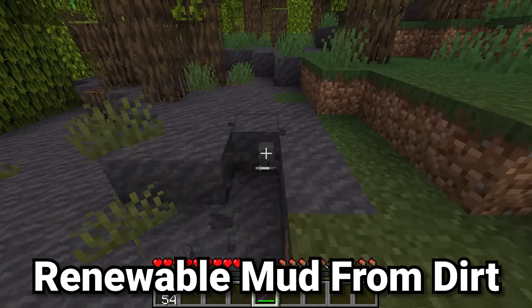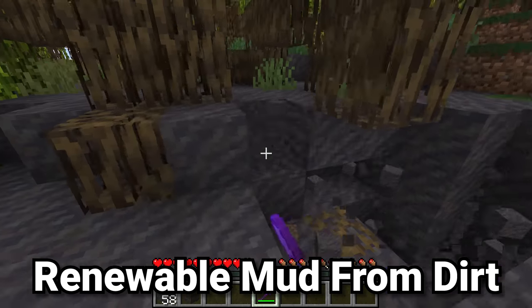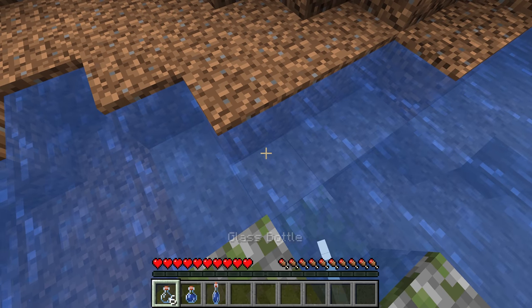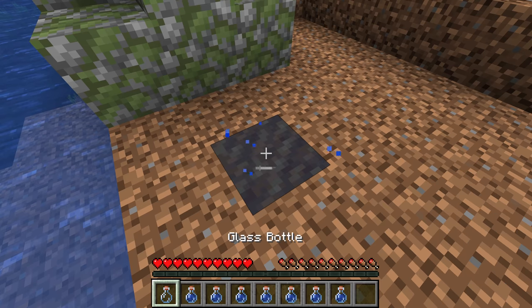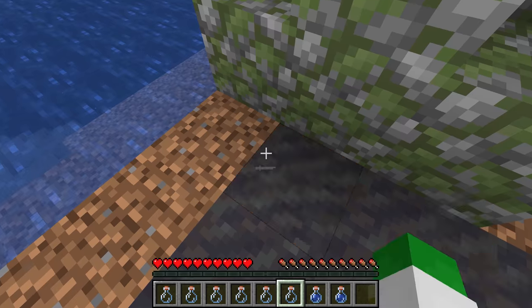Mud was added to the update in the mangrove swamps. However, mangrove swamps are actually quite rare, and so if you can't find them, there is still a way to get mud. If you simply right-click in some water with glass bottles to make water bottles, then right-click with the water bottles on dirt blocks, it will convert the dirt into mud with a really cool sploosh sound effect.